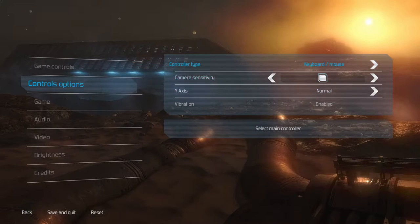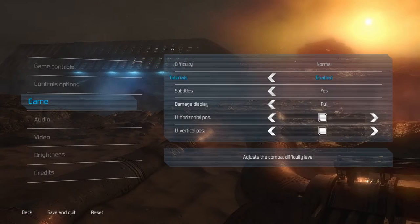We have controls options — keyboard and mouse or gamepad — camera sensitivity, y-axis, vibration on or off. Game options: we have tutorials on or off, difficulty normal, easy or hard, subtitles yes or no, damage display full, partial or none, UI horizontal position, UI vertical position.